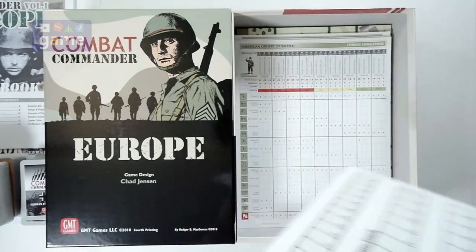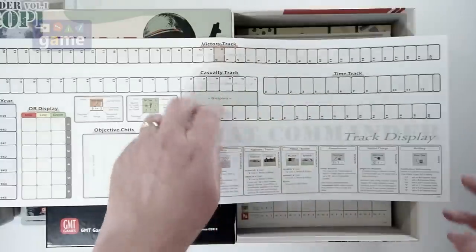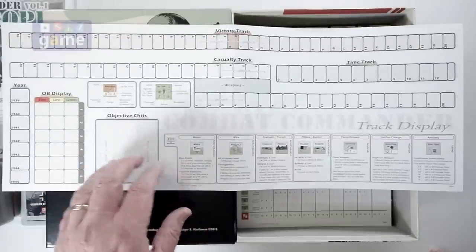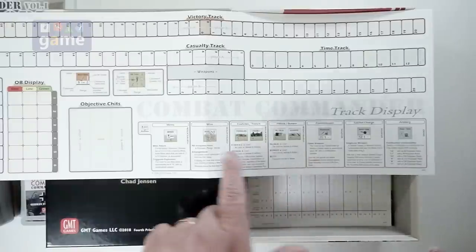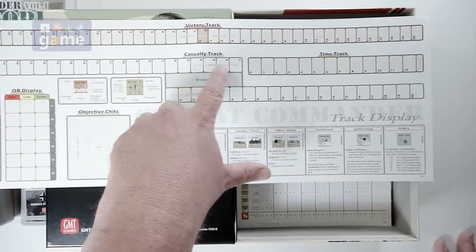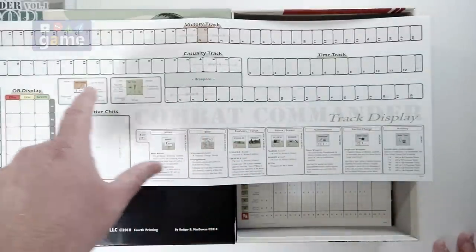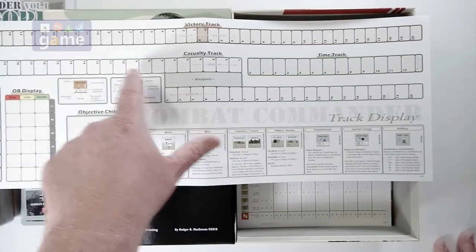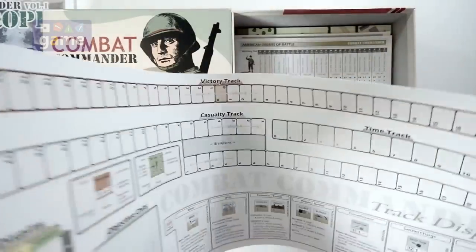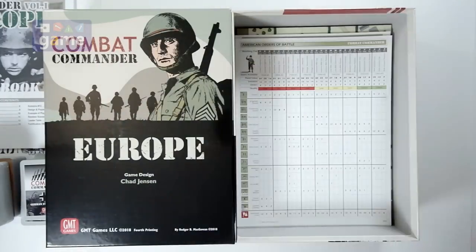So you're gonna get a nice glossy card stock track display, and this is gonna set up on each map. It's got your victory track, casualty track, your order of battle, the quality of the units, objectives that are open, some terrain modifier information for mines, wire, foxholes, so on and so forth. As units are removed from the board, they will go onto the casualty track. You'll have a marker that's dictated at the beginning of the battle that says if you reach this many casualties, you lose. This is a nice glossy card stock that folds out.